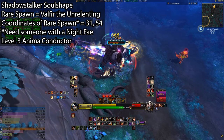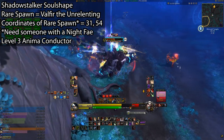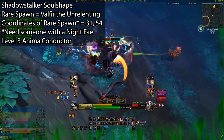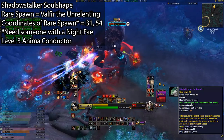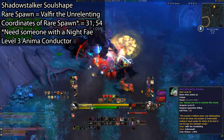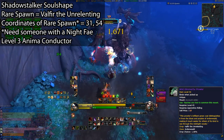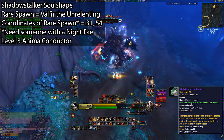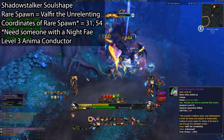The bright side — and here's what makes this guy so easy to get a soul shape form from even if you don't have rank 3 of the Anima Conductor — is that he has a chance to drop a rare mount, the Wild Glimmerfur Prowler. Due to this, you'll often find groups in the Custom Group Finder that are farming him for the mount, so as a Night Fae you can just hop in one of these groups, have a chance at the mount, and a chance at your Shadowstalker soul shape without having to get a level 3 Anima Conductor, which is quite convenient.